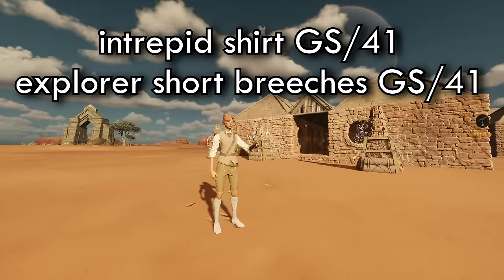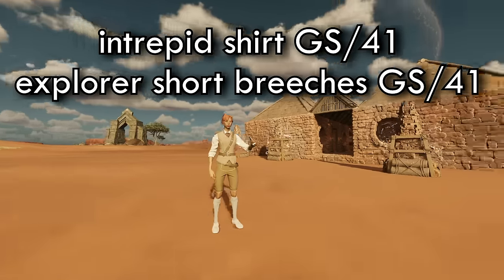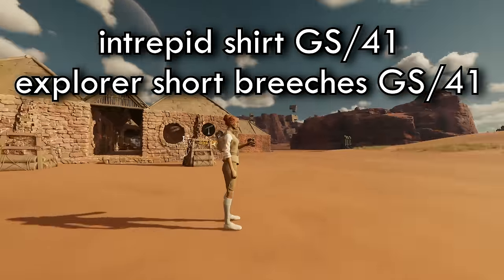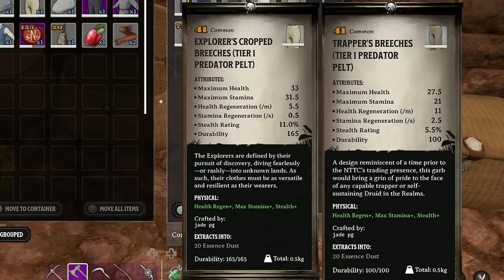There are a couple of side items you can unlock in the Provisional Realms. You can get the Intrepid Shirt and the Explorer Breeches from the Desert Provisioner Essence Trader. It's actually worth going to the Desert Provisioner and buying the Intrepid Shirt and the Trousers as they are slightly better than the Trapper gear. Maximum health is slightly better than Trapper, it's got a lot better stamina but its health regen is worse. You might want to just hold off until you get to the NTTC stuff and get the Trousers there, as they've got much better stats in terms of health regen, which I value quite a lot.